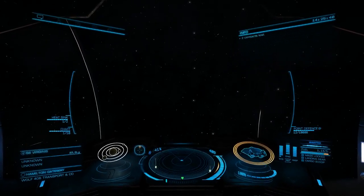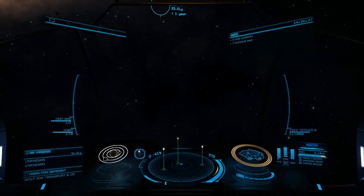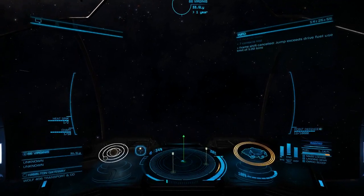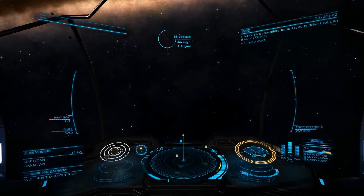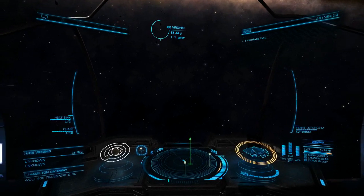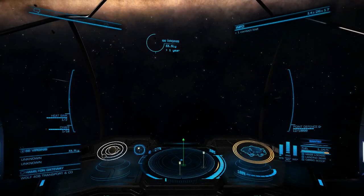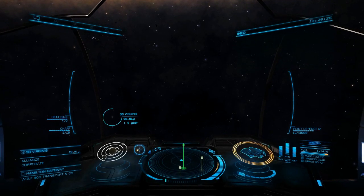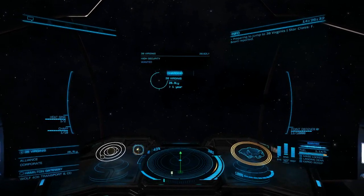Finally, have you ever found yourself in this situation? You've got a target, you're going to deliver some supplies, you planned your route, looks good to go — and then: 'Frame shift canceled. Jump exceeded drive fuel.' The issue is you did your flight planning based on an empty cargo hold, before you filled up your ship. Wait until after you fill up your ship with cargo, then flight plan and get your stops. It's not a problem. Quickly getting back to the map screen and re-plotting adjusts for the amount of cargo on board — because your jump range distance will change.